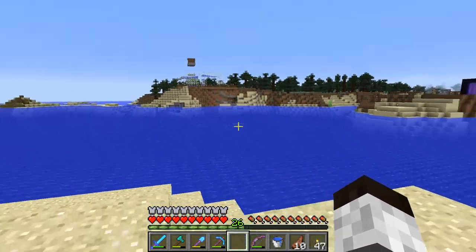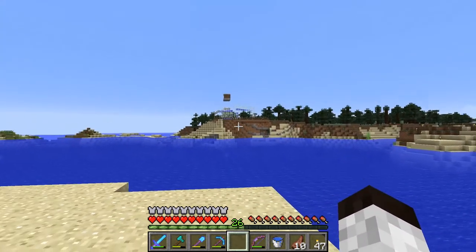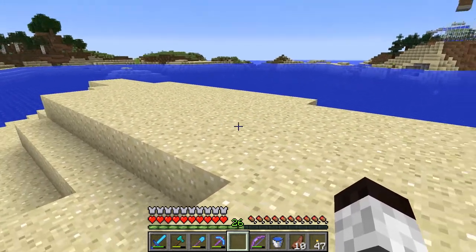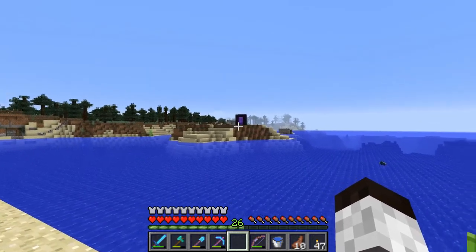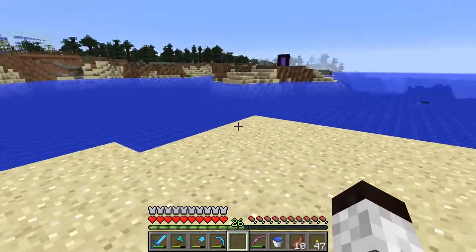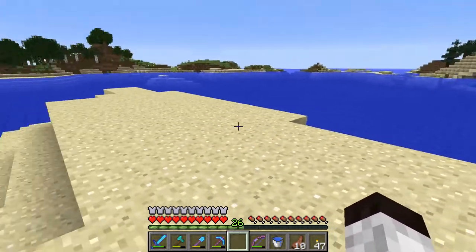I'm going to make the iron farm right on this little island where I'm standing. The idea being that this is more than 64 blocks away, so this should be able to create another little village and we'll have it right here. It should still be in range of my other areas that I go stand by, so we should be loaded all the time. So that's the key here — I want to do the iron farm right in this location.